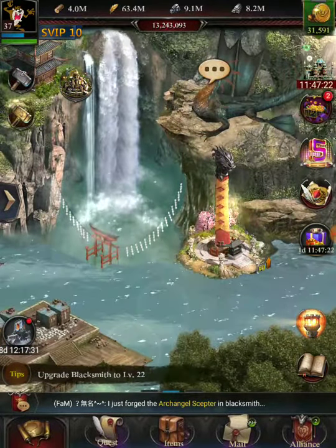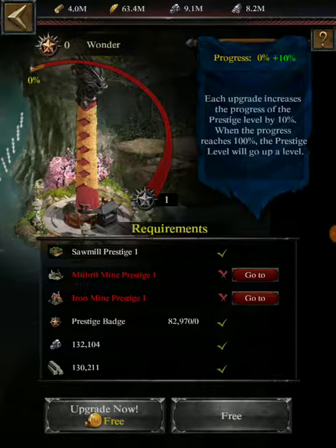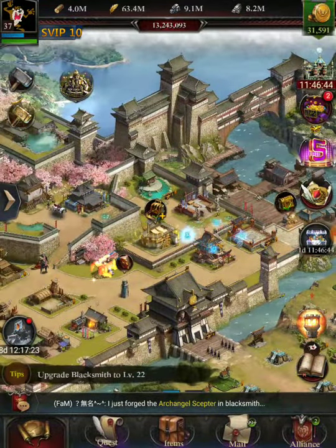One last item while upgrading my wonder: I don't have access to wonder light yet, but to upgrade it I need a mithril mine at prestige 1 and an iron mine at prestige 1. Now that I have Bartholdi, those will be really easy to do — you can see I hardly have to spend any iron and mithril to upgrade. I remember that was a big drain in my earlier castles, spending all that mithril to upgrade the wonder tower.